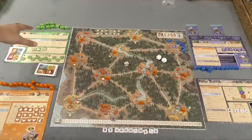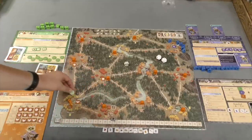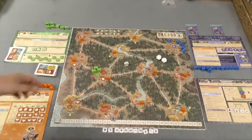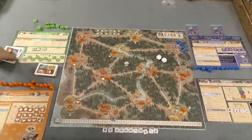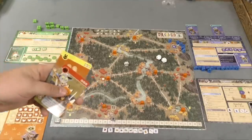Then we have the Woodland Alliance. These guys hate the cats — you don't notice them at all on the board at first. But slowly, as time goes by, they're going to be trying to place sympathy in different spots, maybe even raising up some armies and fighting in different areas, getting officers, and just trying to get all their sympathy on the board. As the game goes by, they'll be filling up with woodland creatures who are going to be joining their side.